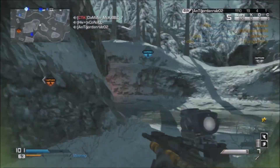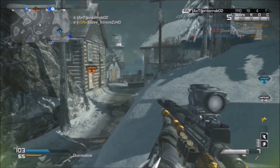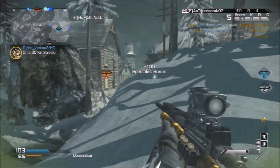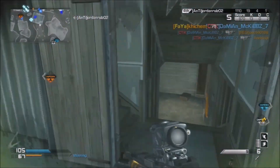Lewis has started off 12-0 here. He's still on the sort of back right side of the map, patrolling this area, just making sure he gets all the kills around there. These kids obviously aren't the best. He's started off 12-0, 13 now, and they're just running in front of him, really.